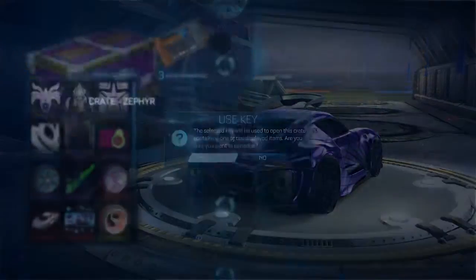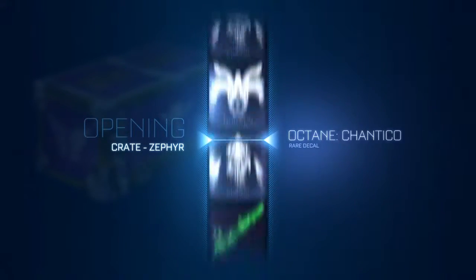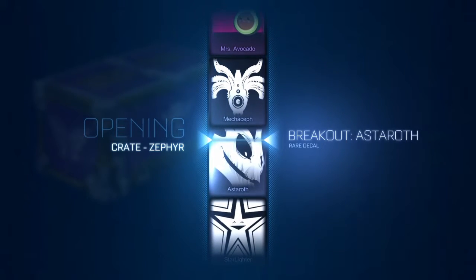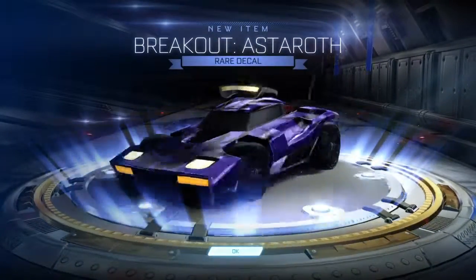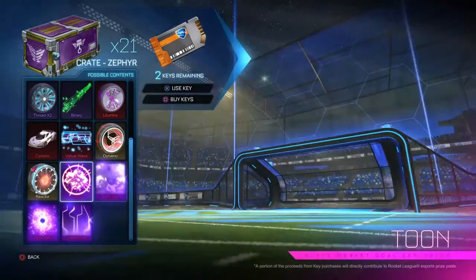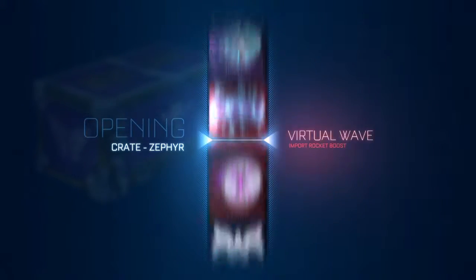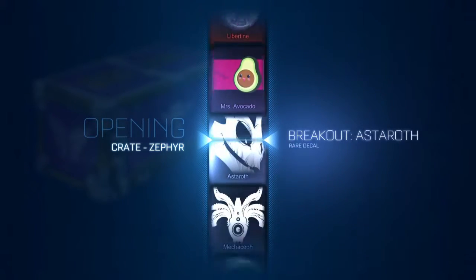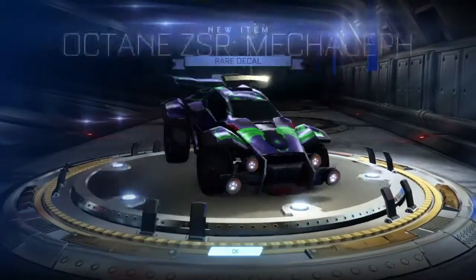I don't even care what I get at this point — I got a Crimson Sniper Singularity, I'm happy enough. Astorath — that decal's ugly but I'll take it, it's getting traded up anyway. Final crate, ladies and gentlemen. I'll use the tradable key, why not. So this is the second to last crate. I thought it was going to be glitched at first, it started spinning really fast.